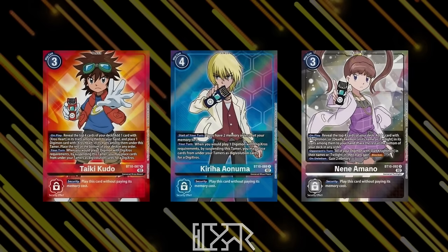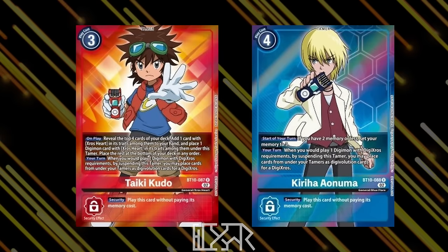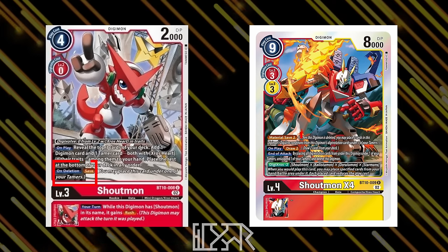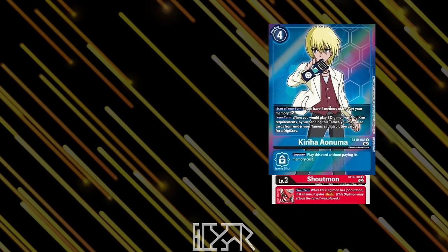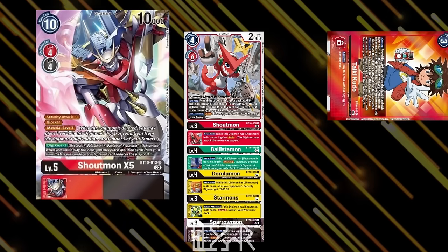Supplementing this mechanic came an assortment of Tamers that help keep the consistency of Digicross up whilst keeping the cost of materials down. Taiki Kudo, partner to Shoutmon, and his rival Kiriha Aonuma both allow you to suspend the Tamer to play cards from under their own Digivolution sources as materials for the Digicross. Digimon cards end up under Tamers with the addition of the Save mechanic. Supporting Digicross, Save and Material Save are on-deletion effects that place the card from Trash straight under a Tamer of their owner's choosing. The Material Save does the same for the Digivolution cards under a Digicross Digimon, up to a specified number — for example, Cross 4's Material Save 2 will save 2 cards. Recycling the materials to Digicross becomes much more consistent and allows players to have flexibility over where their cards can be sourced.